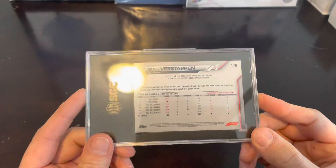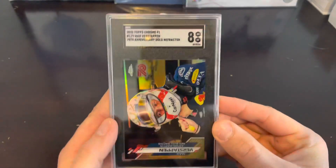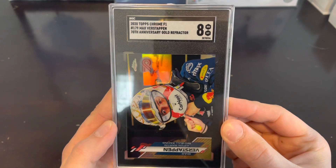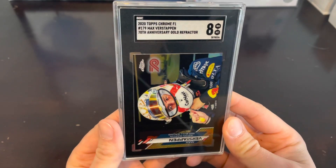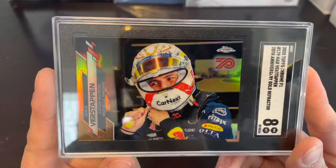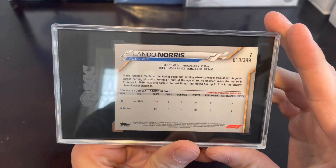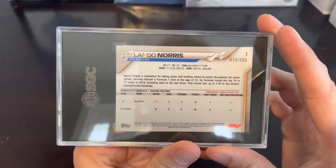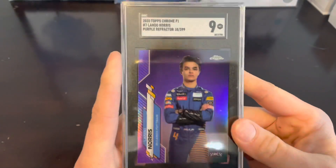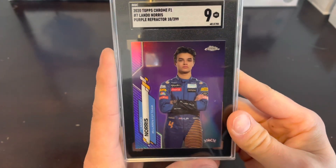Next up we have a Max Verstappen, and this one got an 8. Max Verstappen Topps Chrome F1 70th Anniversary Gold Refractor. Next up we've got a Lando Norris, numbered to 399 — number 10 of 399, and this got a 9. Purple Refractor.